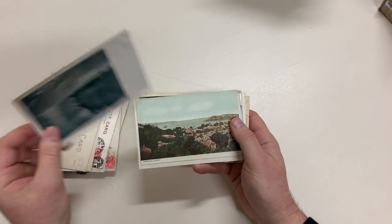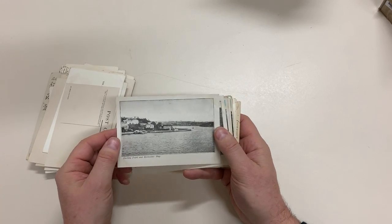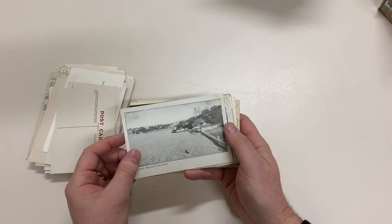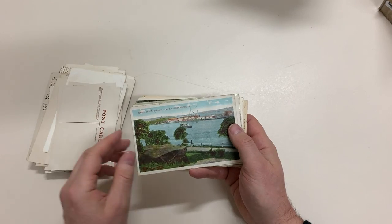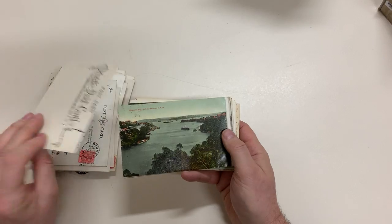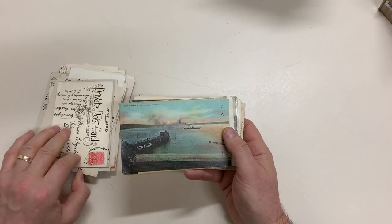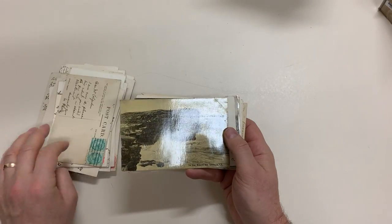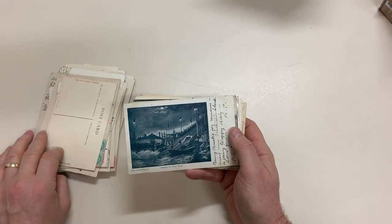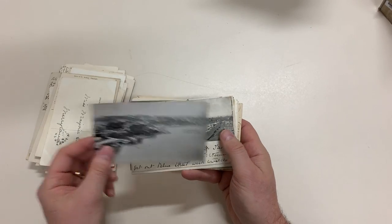Macquarie Lighthouse. Double Bay, Darling Point and Rushcutter Bay. Elizabeth Bay and Potts Point. Naval Depot, Garden Island. Farm Cove and Man of War Steps. Mossman's Bay. From Watson's Bay. The Gap, Watson's Bay. Shooting the Shoot, Manly. Neutral Bay, Sydney.